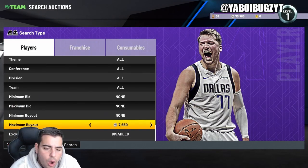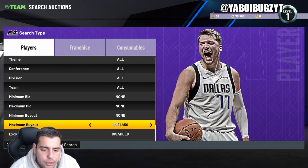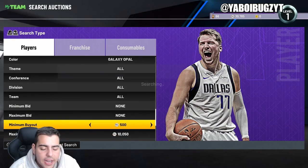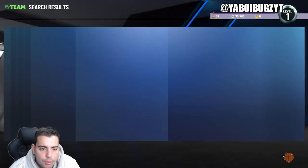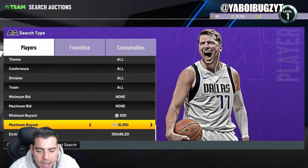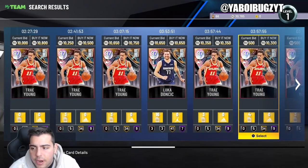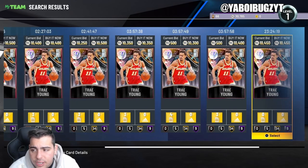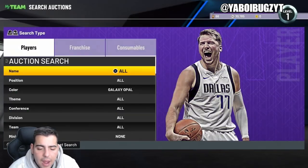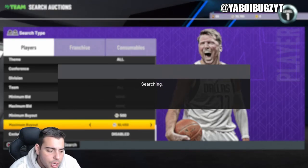This is the most top-tier filter — the only problem is Luka, Jokić, and Trae Young kind of ruin it. I've missed a couple crazy opal snipes with this filter — it's absolutely insane. Anything other than dynamic moments cards that pop up, just buy it instantly, do not hesitate. I missed an Anthony Davis Galaxy Opal for 2000 MT — he goes for around 80,000 to 90,000 MT. Anything that pops up is an instant buy; some people throw out their opals for 100 MT or 2000 MT because they quit the game.